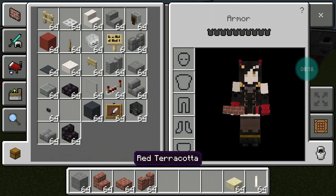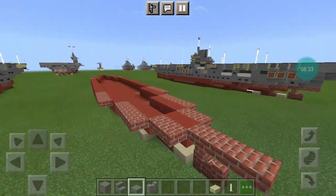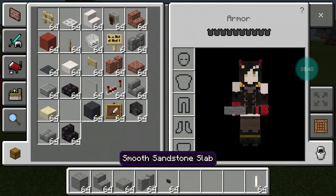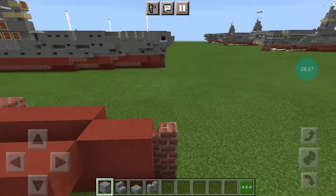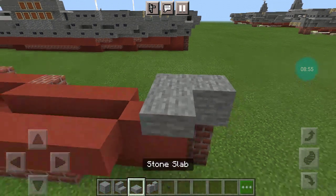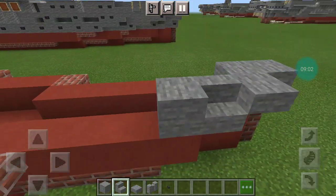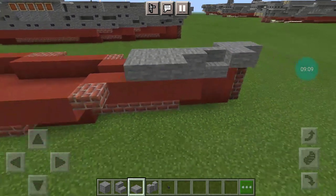Moving on to layer 3. You want to place a full block on this wall, then another full block with a stone slab, a side-facing stone stair, and then 2 more stone blocks with 2 stone slabs on the side. And then 1 full block with a stone stair.